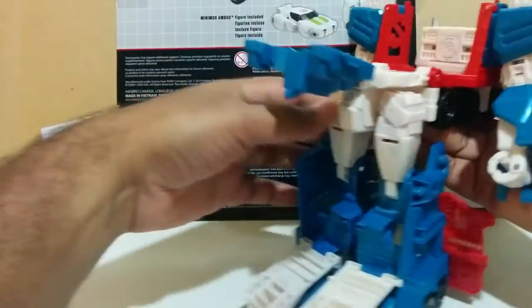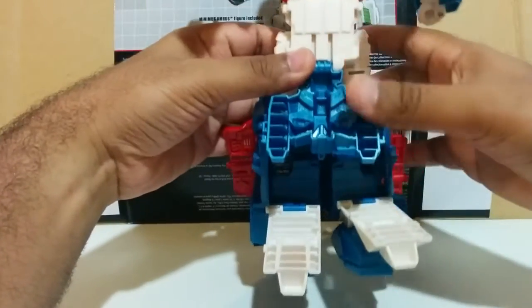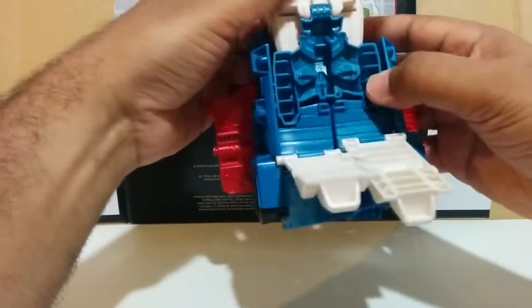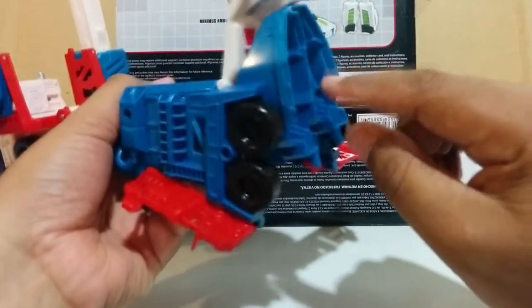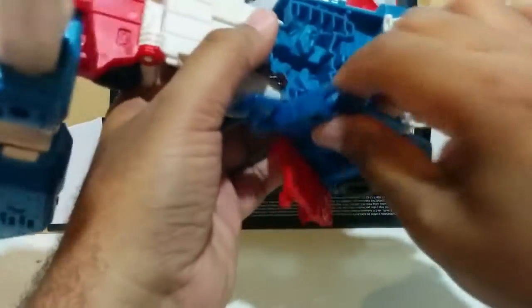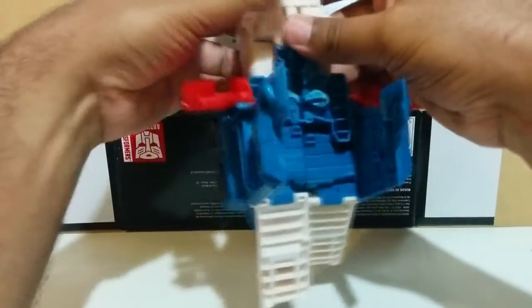This part is gonna go down and be flush with the waist, and then the legs are gonna move up. This is the weird part where his legs and his chest armor come together — just slide it and it'll click. The next thing you're gonna do is bring his feet down and in so that they're all the way under.